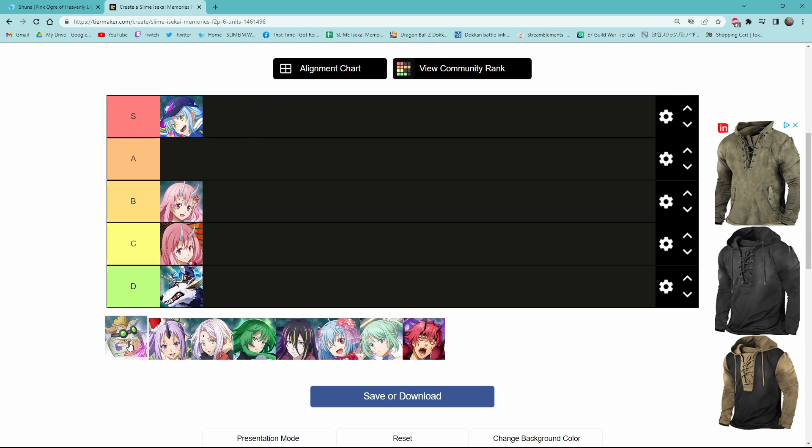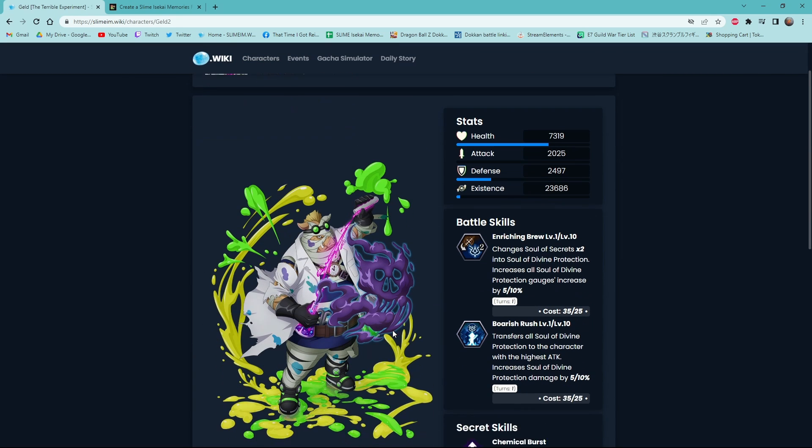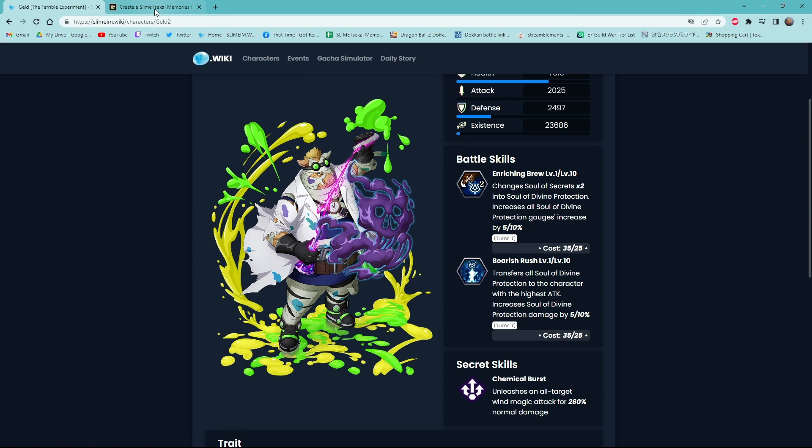Next we're going into Wind Geld. I'm gonna put him in A tier. I know a lot of people, like Joker in his video, put Wind Geld in S tier, but for me, based on my experiences, I think Wind Geld is good but he's not on the same level as Water Rimuru. He orb changes to blues as well — orange to blues instead of green — and his second skill transfers all Soul Divide Protection to the character with the highest attack, and increases damage by 10% for one turn.